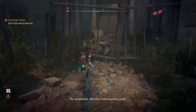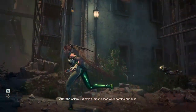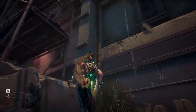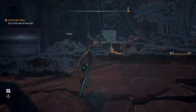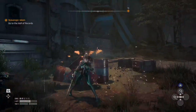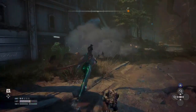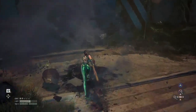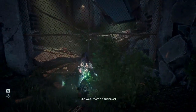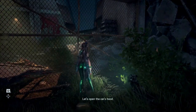Yeah, so I guess I'm going to use the drone to scan this room. Yep, okay. So I can probably climb up there. I'm gonna see if there's any — oh, crates. Oh shit. At first I thought it was a crate but then I realized it was — oh shit — an explosive barrel. Let's open the crate's head.